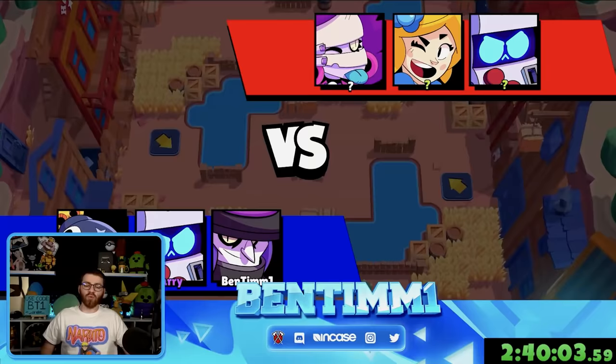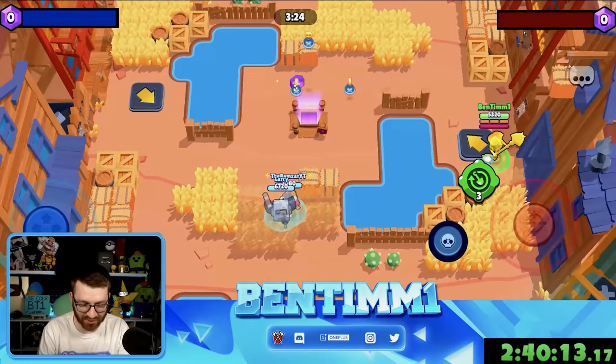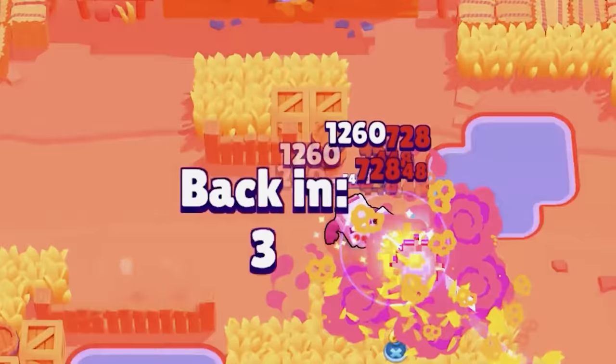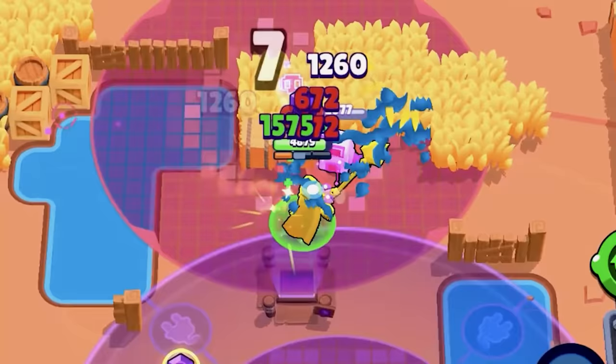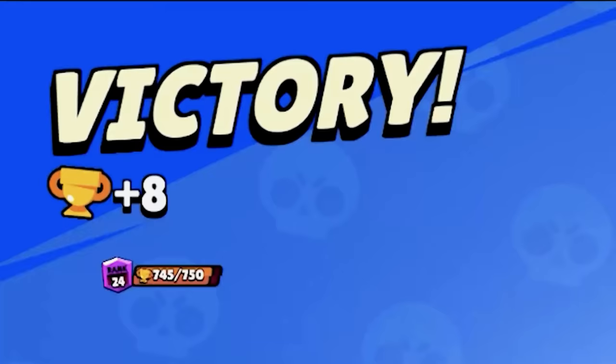I hate facing 8-bit, but we have an 8-bit and a tick. I don't like being super aggressive at the start, but I'm going to do it because they have a piper. Going in — he's crazy. Saving that super. We have good control here. Go in and annihilate it. I don't even need to use my gadgets, dude. Why can't they all be that easy? 750! Took a lot longer than I wanted. And now we have spin number three.